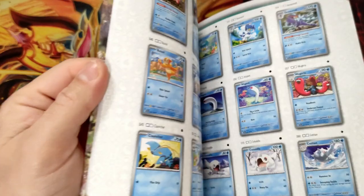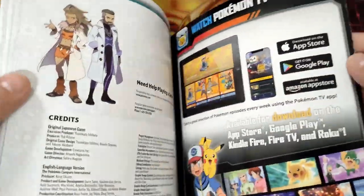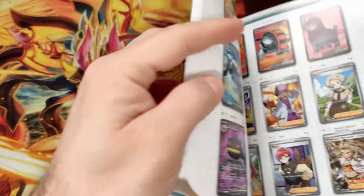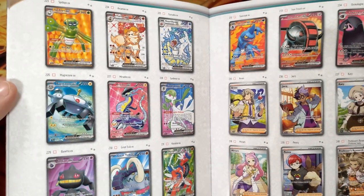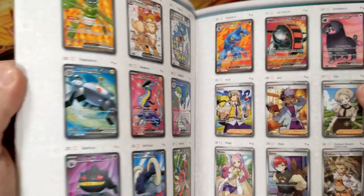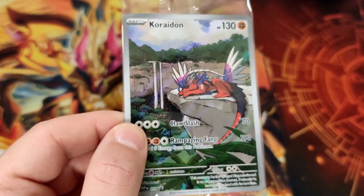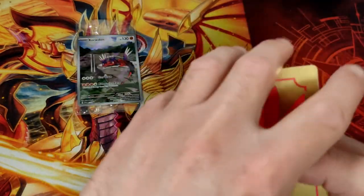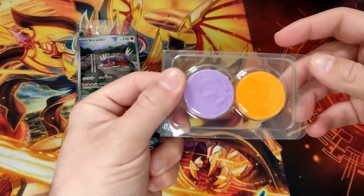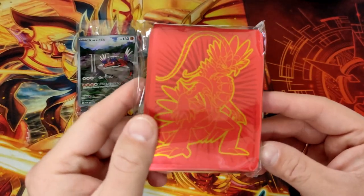We have the book with all the cards, plus the Arcanine, the Gyarados, the illustration rare, new rarities. First is the Coridon, Romo — they look gorgeous with a stable board. Beautiful separators, some dice, and there's the counter. Energies, and the beautiful sleeves with Coridon on it.